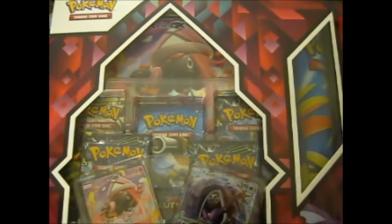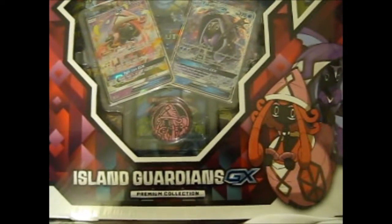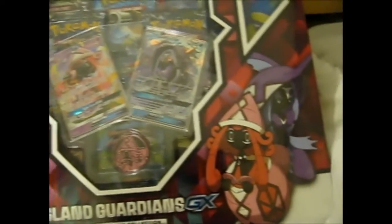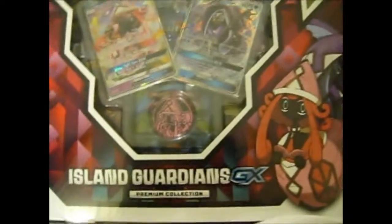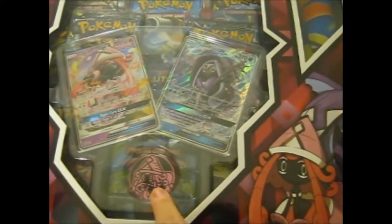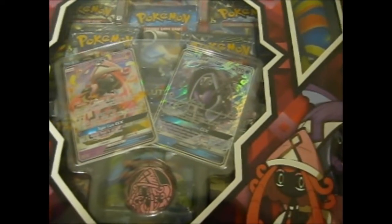We're here and we have the huge awesome Island Guardians GX Premium Collection box. As you can see, it is featuring Tapu Koko and Tapu Lele, with a Tapu Lele coin and alternate arts for Koko and Lele.